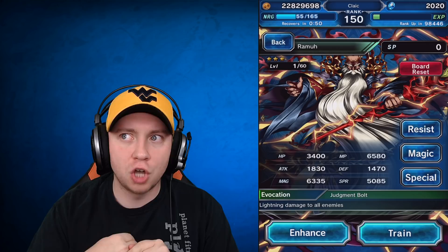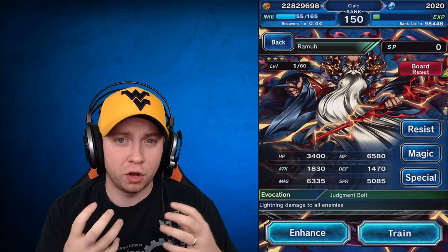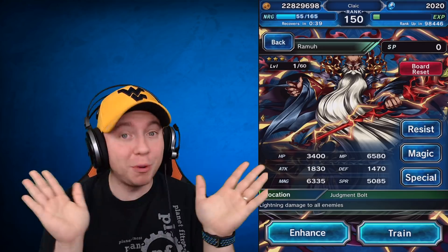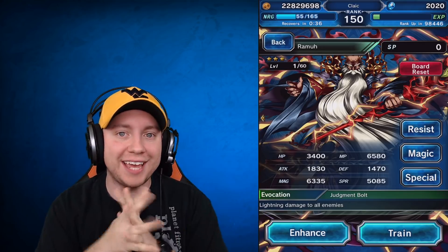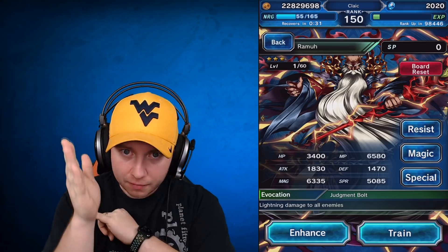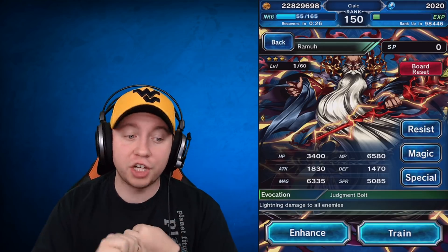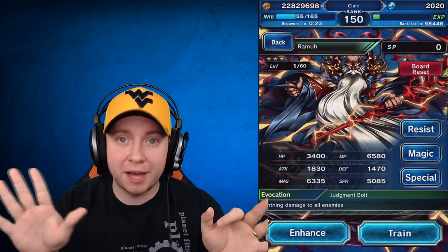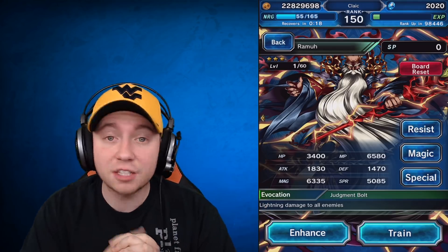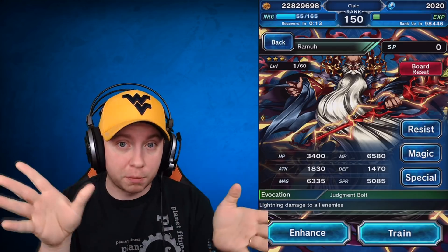Taking a physical attack party in is good, although he does cast Protect which is annoying — we'll need to dispel that. He has a lot of lightning damage abilities: Thunder Strike is 500% magic damage to one enemy, Thundaga is 500% magic AOE damage to everyone, so a magic AOE tank with lightning resist is big here. He also casts Osmose for MP drain and has Flash which causes 100% blind to everyone.